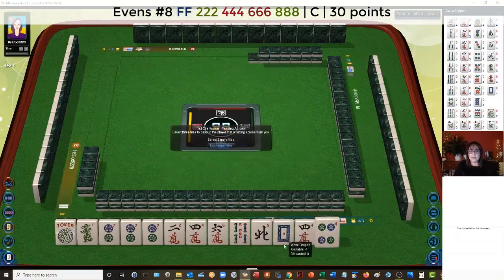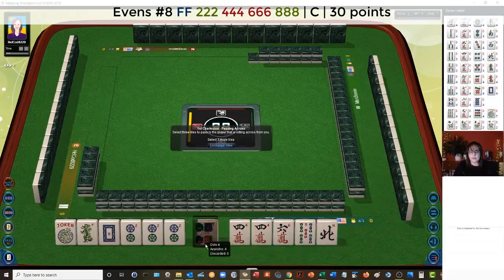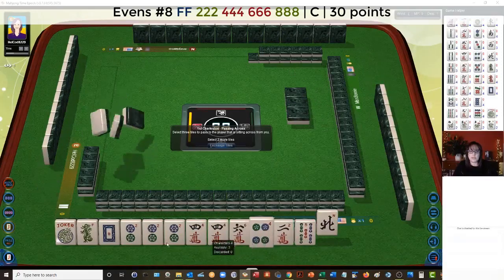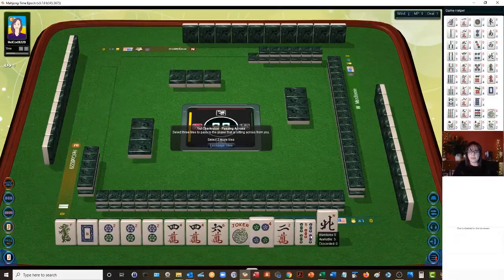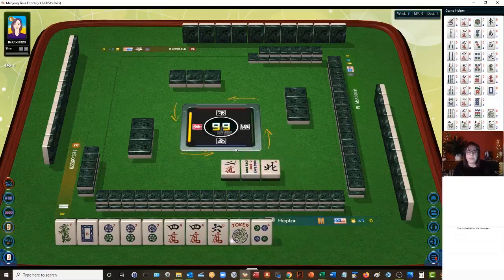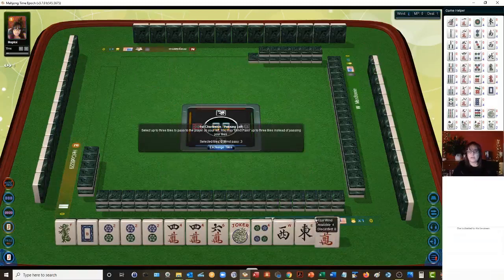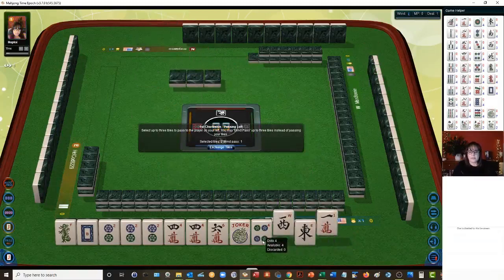We got fours and we got a Dragon. So now we have a four there. We can definitely discard that north. There's 4-6-2-4-6-8 potential if we use this for the eight dot. I think we could let the five go. Now we're in between like numbers with twos, maybe a Quint or 2-4-6-8, or like numbers with fours. Let's let the two crack go. East and west — not helpful. Let's let the four dot go.